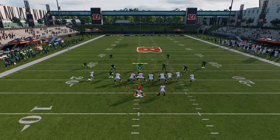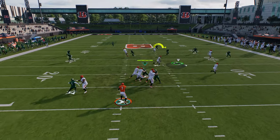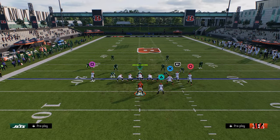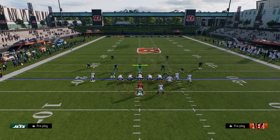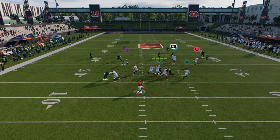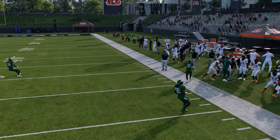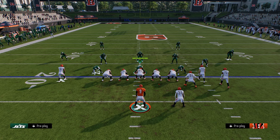Essentially what I'm looking for here is if they drop back, a lot of times this drag super quick is going to be wide open. But essentially what's going to have to happen is they're going to have to switch stick onto this corner. I'm going to try to kind of force it in here against this.